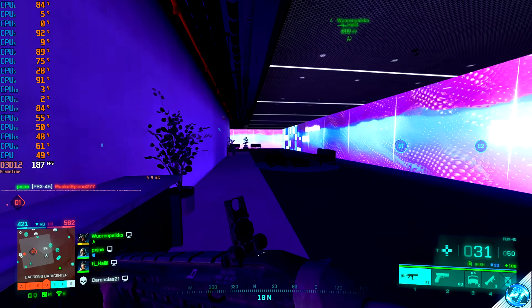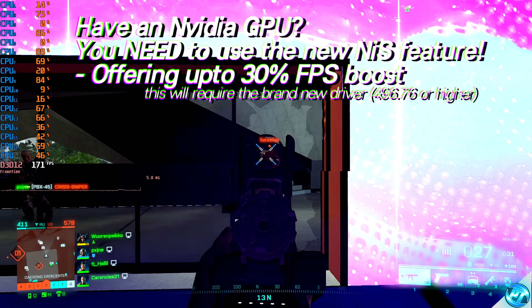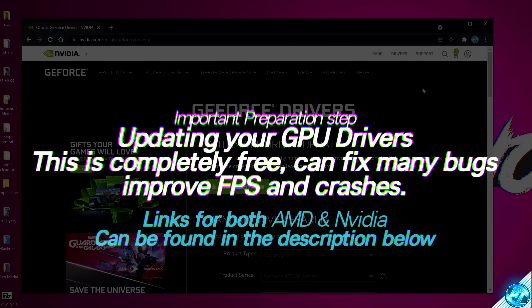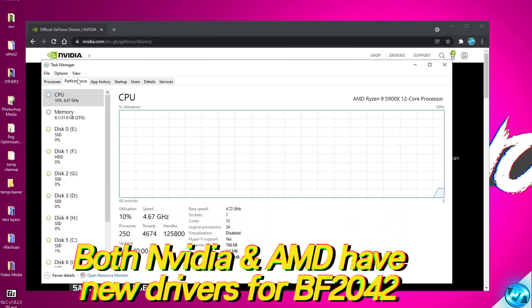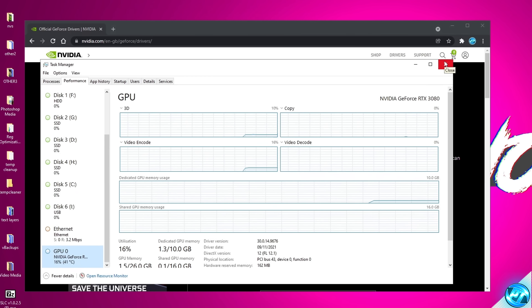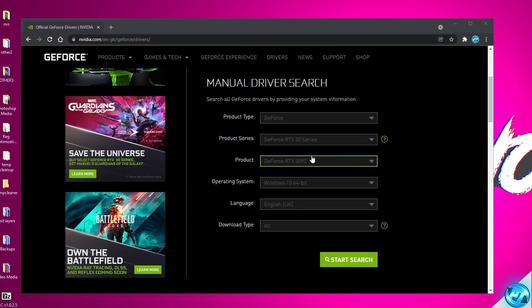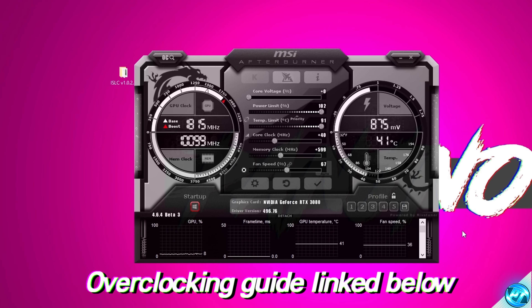The latest NVIDIA driver enables a brand new option called NVIDIA Image Scaling, which we'll be using in-game for a fantastic performance improvement — this is not available on older drivers. There are links for both NVIDIA and AMD drivers in the description. If you're unsure what GPU you have, open Task Manager, head to the Performance tab, and scroll to find your GPU — the make and model will be displayed. It's also worthwhile applying a small GPU overclock, as Battlefield 2042's 128-player scenarios are incredibly CPU-bound but a GPU boost is also welcome.